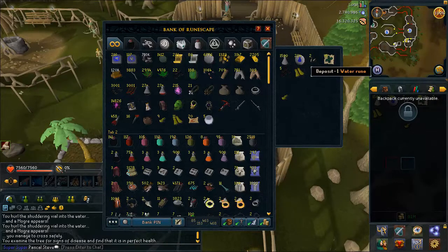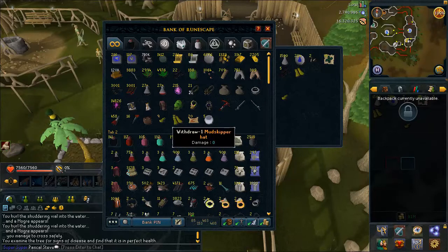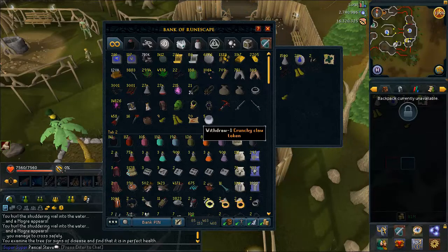48 seaweed, 284 water runes, 5 fish bowls — because they look shiny on the floor so I thought I'd pick them up. I've got 9 hats and 11 flippers in 500 kills, so it's about 1 in 50-ish.